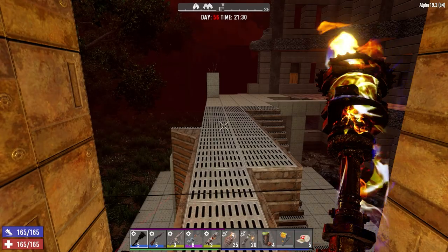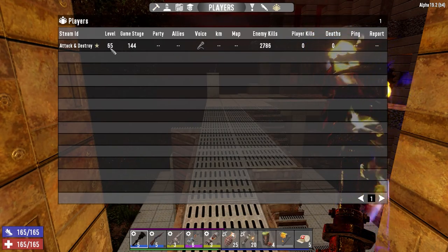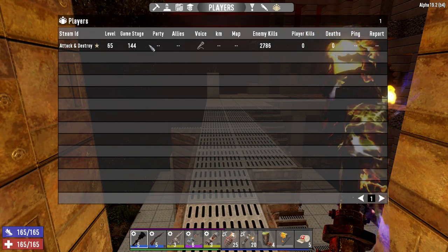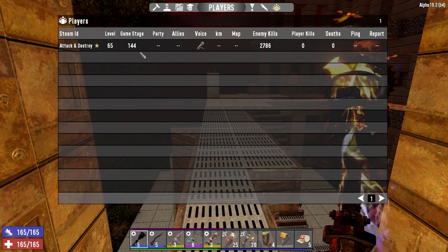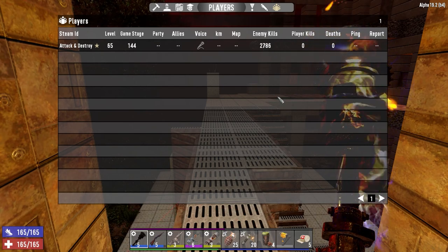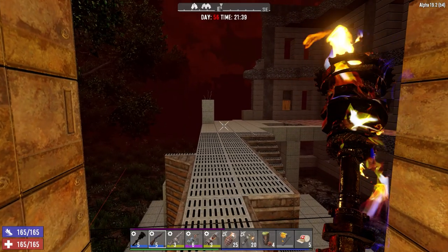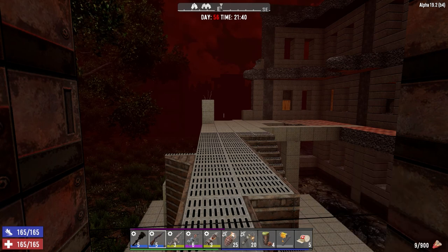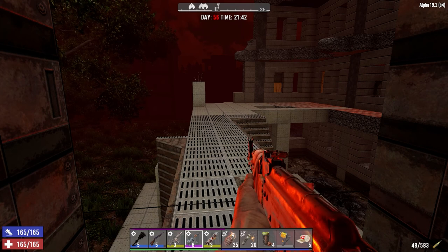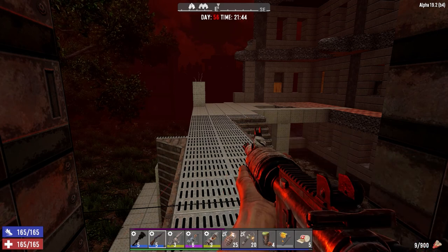Alright, it's half an hour till horde in-game. Let's have a look at our game stage and level. Level 65 — we gained four levels since the last recording. Game stage 144, we've gone up about 11 or 13 since last time. We've got 2786 kills, so I have to remember that number. Each of our weapons has a rad remover on it. We've got 900 extra rounds for the shotgun, 1200 for the attack rifle, 583 extra for the AK, and 11 rounds left for the rocket launcher.